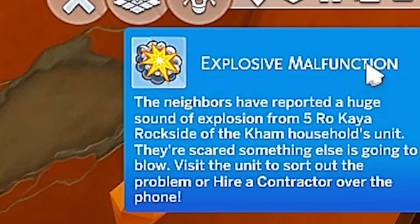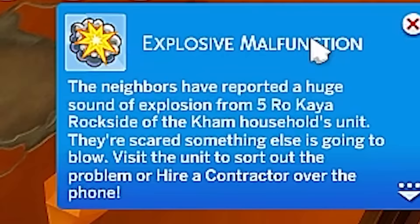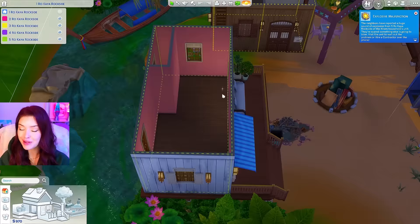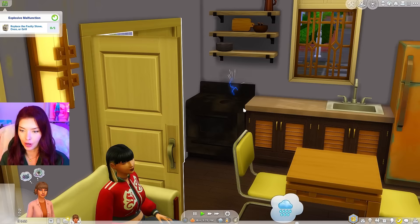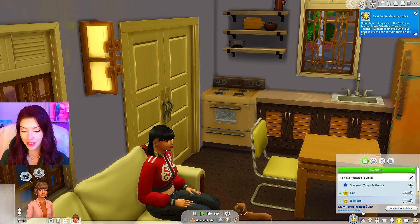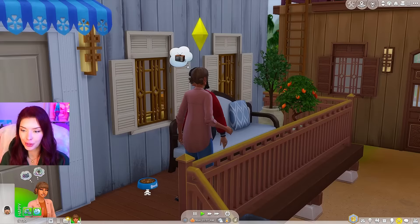Two seconds later — explosive malfunction! The neighbors have reported a huge sound of explosion from the unit. They're scared something is going to blow. Okay, I need to go to the bathroom and then we're gonna go deal with that. Oh no, the oven did explode! I have to replace it. Smooth job taking care of the explosive malfunction — the tenant is satisfied with your prompt action and your unit rating went up. But no one has paid me yet and my money is decreasing.